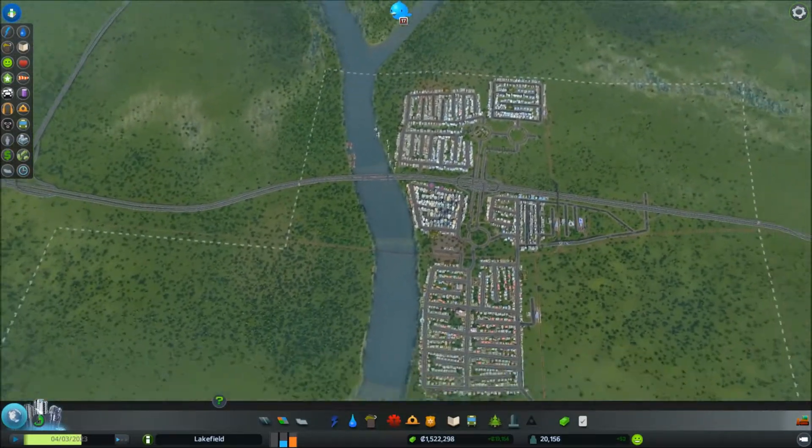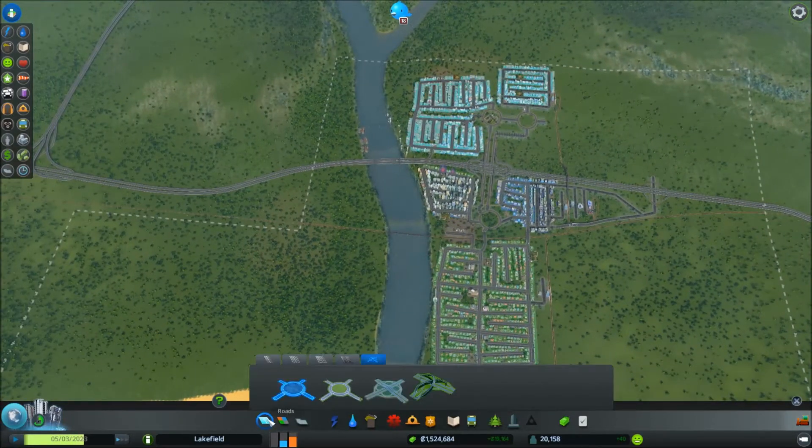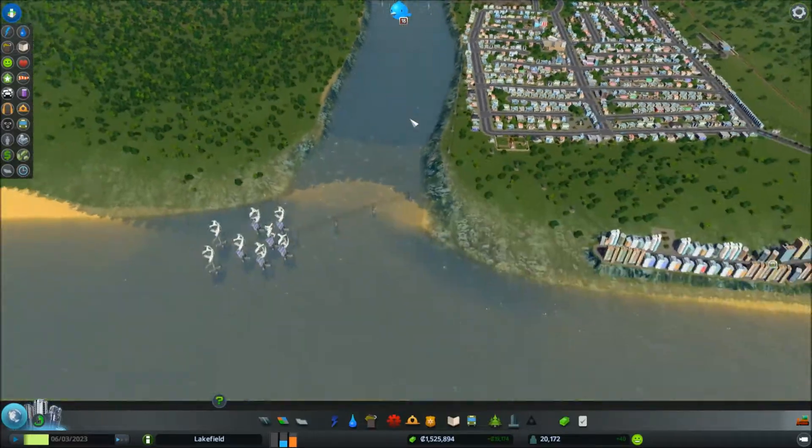For expansion you can build out in various directions but there's nothing too interesting to aim for. Those with a god complex might enjoy building dams further up and essentially flooding their city — you might get some kicks from doing that.